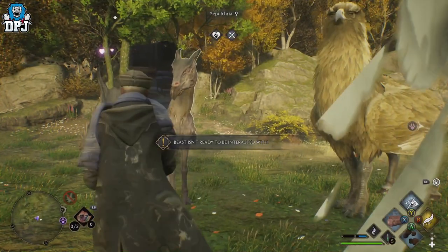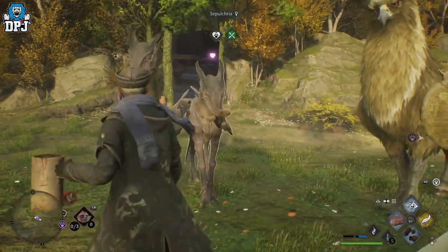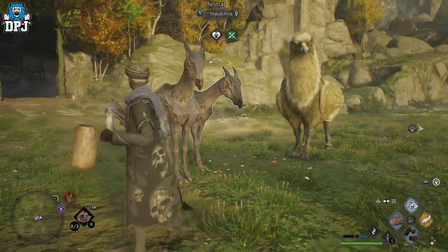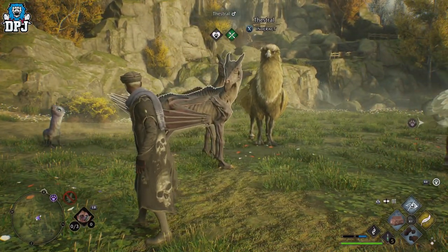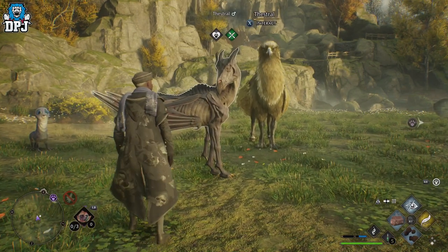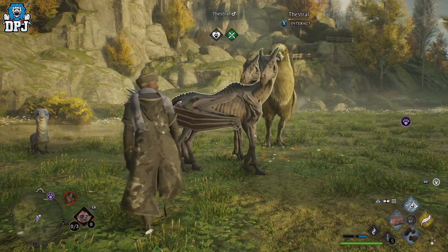The Thestral, or Dead Horse, is a magical beast found in the open world of Hogwarts Legacy. Today I'm going to show you exactly where you can locate and catch these things, tame them, bring them back to your vivarium, and do what you gotta do with them.